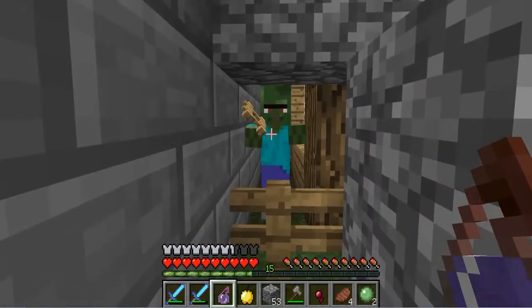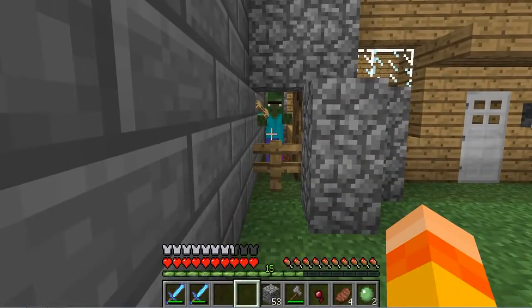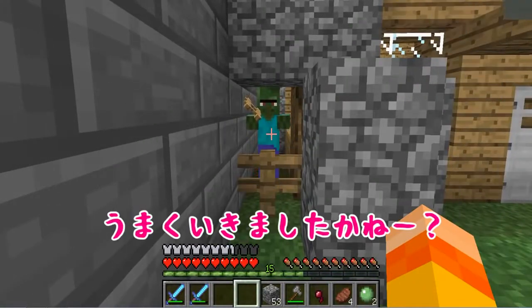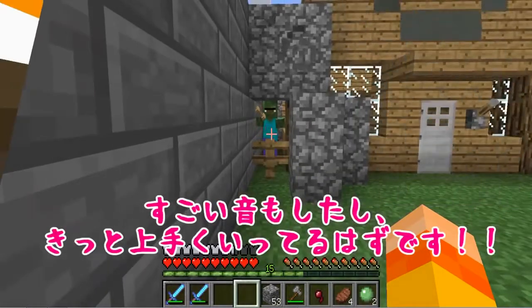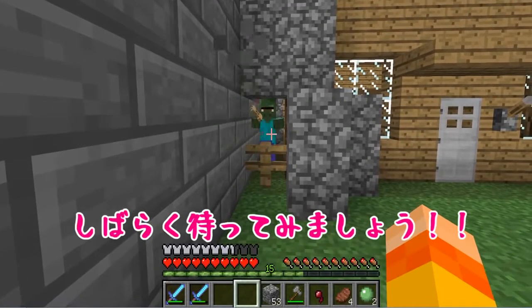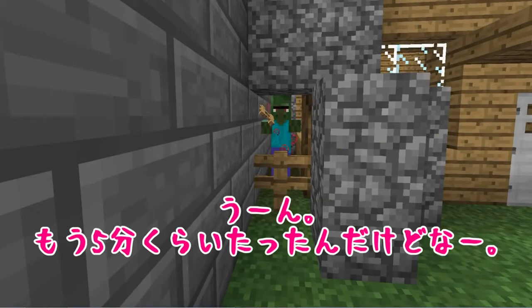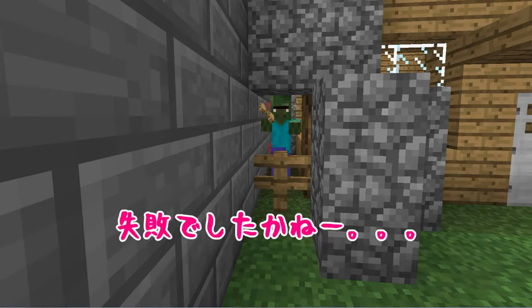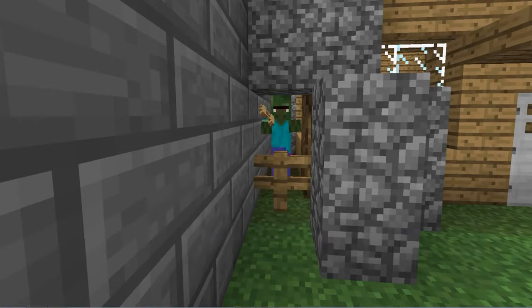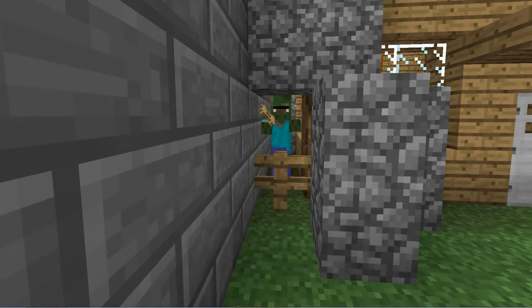よし！うまく捕獲できたんじゃないですかね。夜は危険だから、一度寝ます。そして、こんな感じになりました。治療してみます。弱化のポーションを投げて金のリンゴを使う。うまくいきましたかね？すごい音もしたし、きっとうまくいってるはずです。しばらく待ってみましょう。うーん、もう5分くらい経ったんだけどな。失敗でしたかね？村人さん頑張ってくれー。おお！